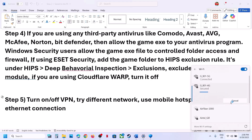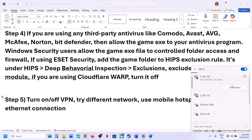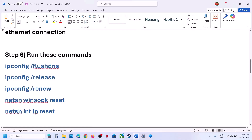Also try switching to a different network. If you have another network available, switch to it and check. You can also use your mobile hotspot — turn on mobile data on your phone, enable the hotspot, connect your computer to the phone's network, and then launch the game. You can also switch to an Ethernet connection if your computer has an Ethernet port.